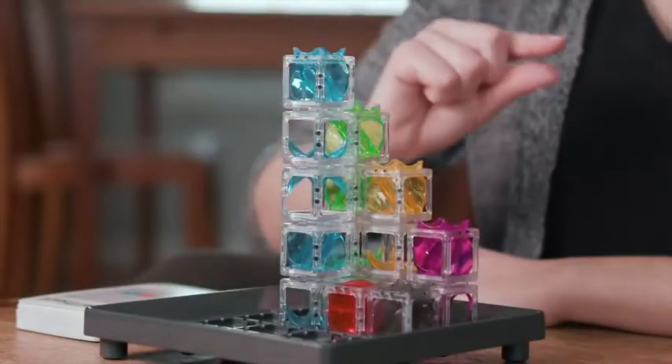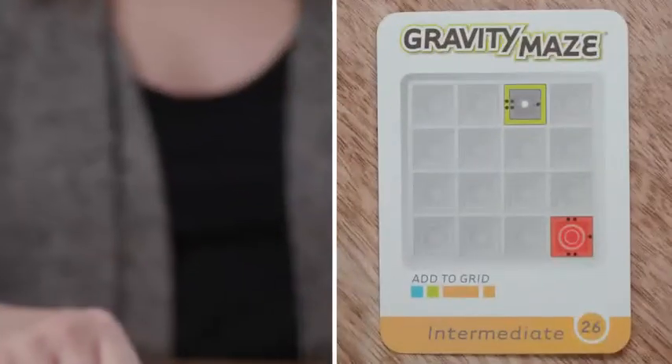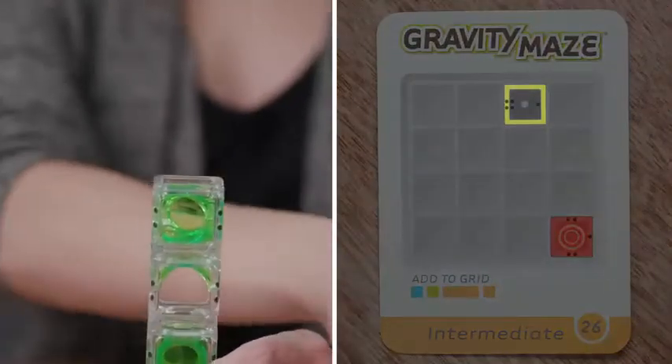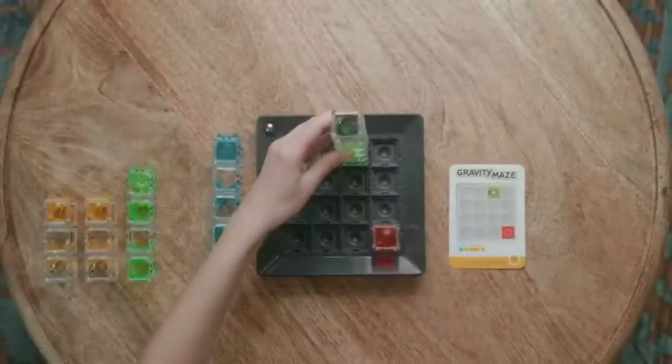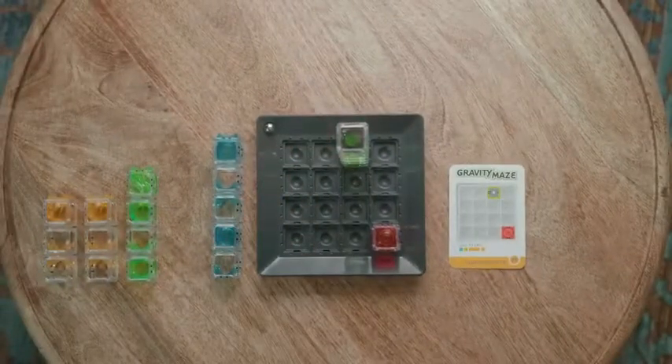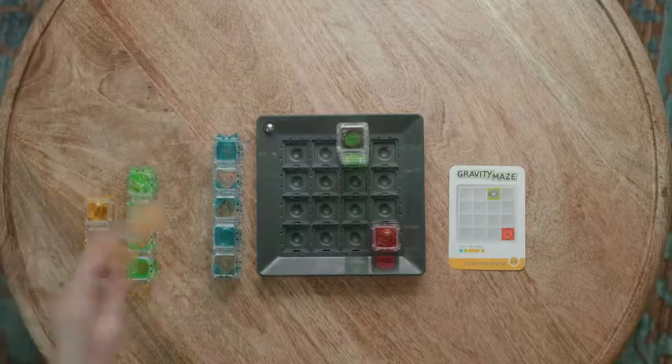Let's try a more advanced challenge. This one requires us to stack the towers. The outer color shown on your card is the tower that goes on the bottom, and the inner color is the tower that goes on top. Make sure you still align the black dots as shown. If you see a long rectangle on this part of the card, it means you'll be using this tower on its side to solve the challenge.